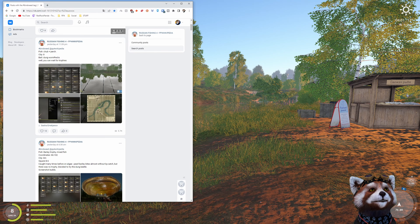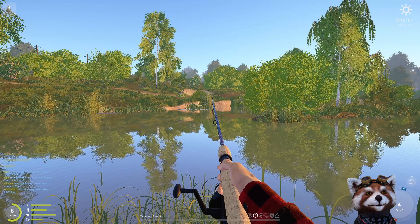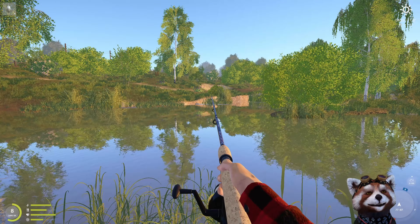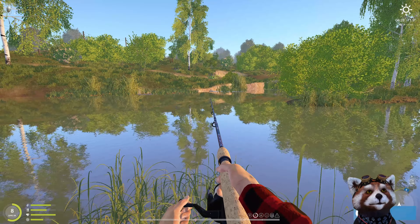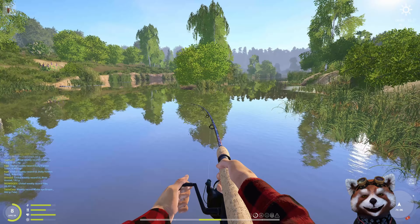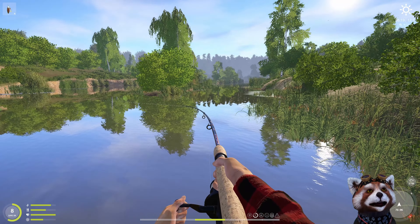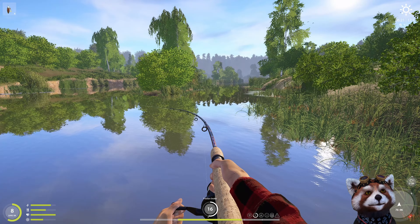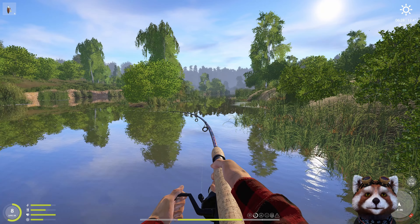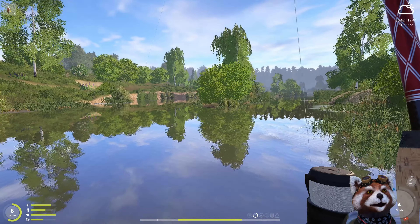Now it's daylight — time to spin fish. Check out VK and the Discord server for the latest hot spots. Before casting, roll back that friction break in case of pike or a big fish that could snap the line. Hold Shift and press left mouse button to cast as far as possible. Hold left mouse button to retrieve and adjust retrieval speed by holding R and rolling the mouse wheel. When a fish is taking line, do not wind at the same time — you'll burn out the friction break and spend money on repairs. Keep the friction break relatively low to prevent pike from biting through the line.